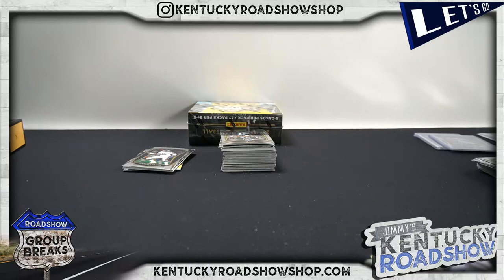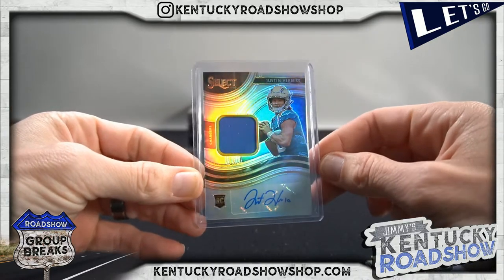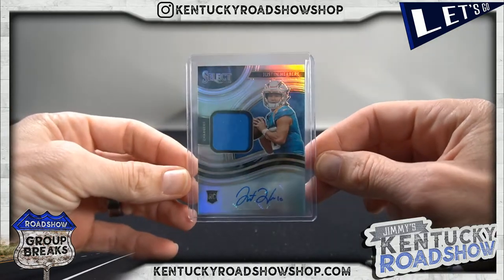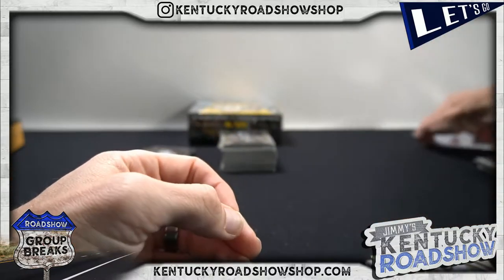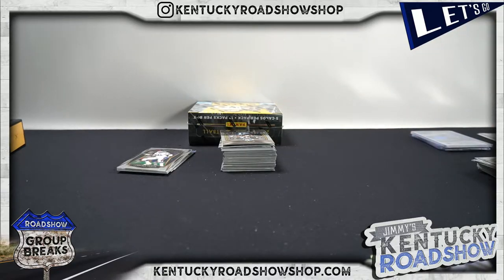I thought for sure that was just gonna be a plain jersey. There you go — there's your ink you've been waiting for. That's the first one from Select for us, right? The Justin Herbert auto. Yeah, I don't think we've gotten any good autos out of Select — you've gotten a bunch of good parallels. Silvers and stuff are nice, but Select is about more than just the autos — kind of like Prism and Mosaic.